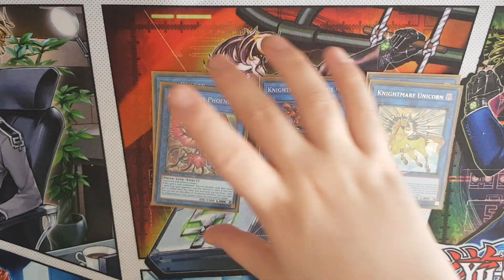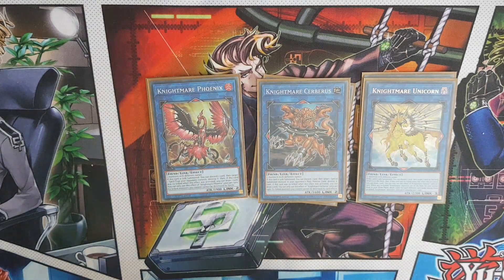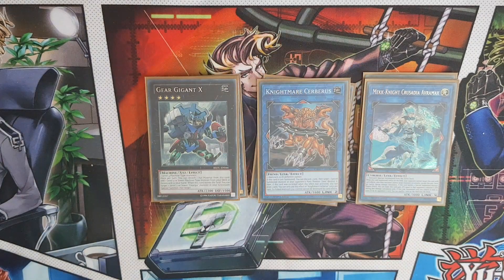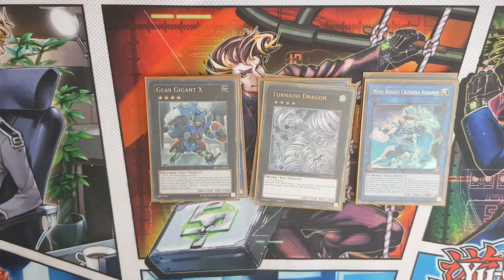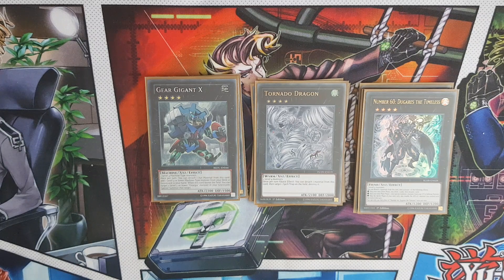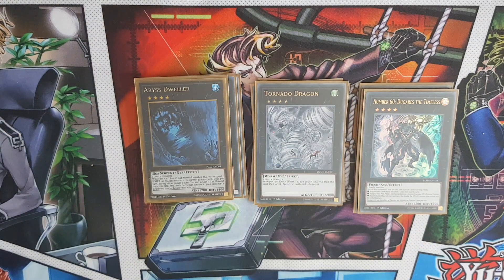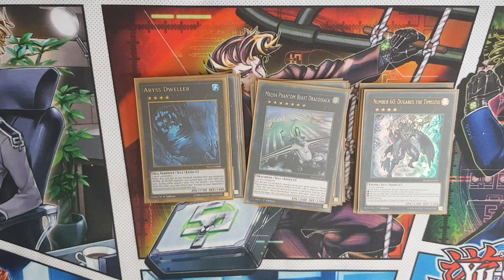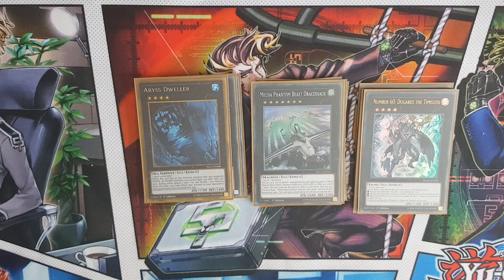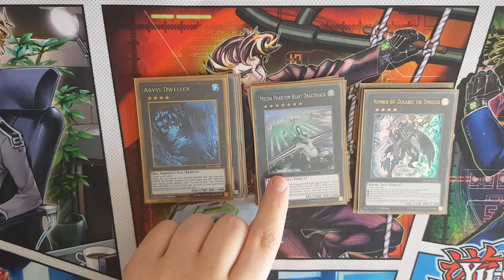Nightmare Package - still really useful, prioritising link monsters as always. Avramax - a really strong monster to have. Gig Gigant X - this can search any level 4 or lower machine-type monster from your deck. Tornado Dragon for back row. Degaris in case you need to unbrick more or put some extra damage on your monsters. Dweller to help floodgate your opponent. Draco Sack - in the off chance you have more than one Machina Fortress on the field, you can overlay them both and have additional protection using the tokens, as well as use Draco Sack to destroy your opponent's cards. You can play cards like Flare Metal or Big Eye instead - it's entirely your personal preference.